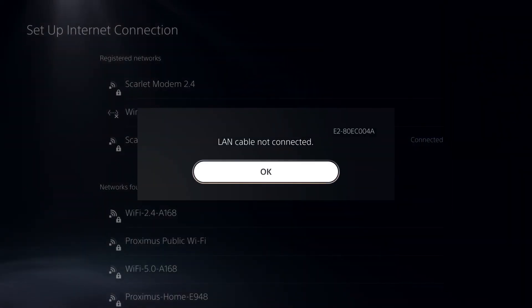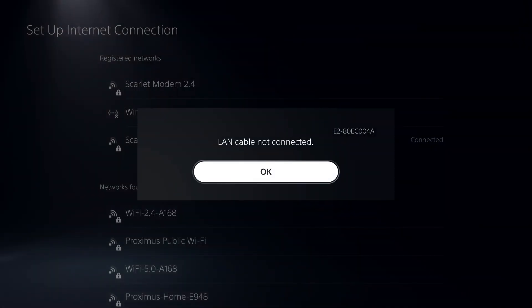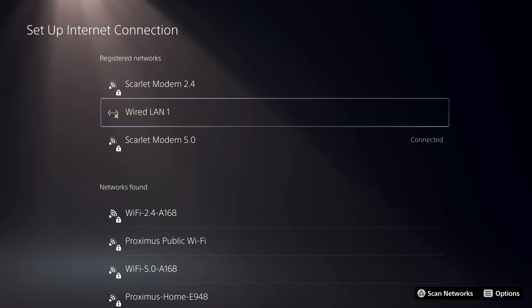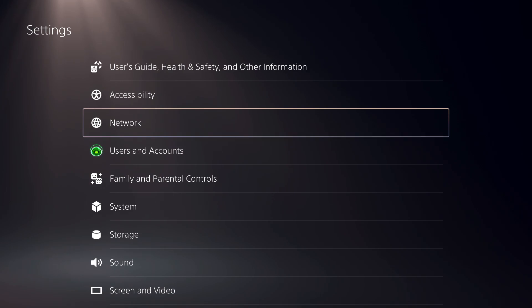Once you click on here it should be able to connect. My screen shows 'LAN cable not connected,' which basically means I don't have my LAN cable connected to my router right now — I'm using it to record on my PC. But now let's go to the second way to get better internet connection.